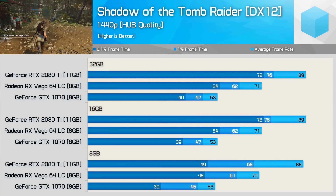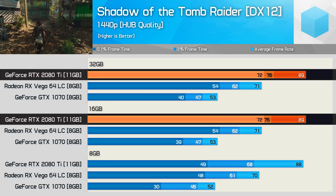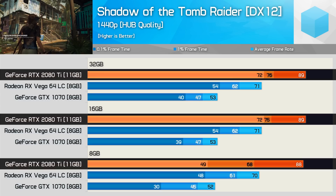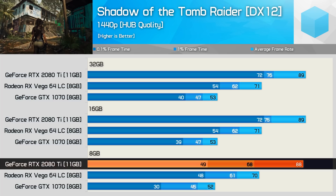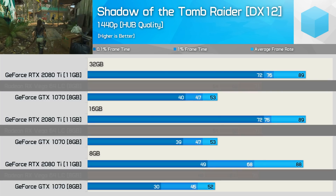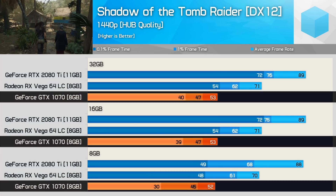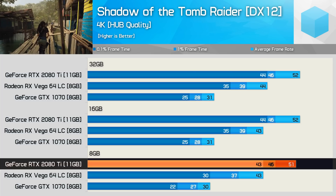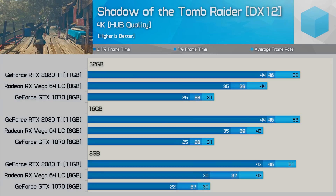Shadow of the Tomb Raider has very interesting results. The RTX 2080 Ti delivered the same results whether using 16 or 32GB, but with just 8GB the performance hit was massive. Though you wouldn't know it just from the average frame rate, the hit to frame time performance was substantial — at times the stuttering in-game was very noticeable — with up to a 32% drop in the 0.1% low. Vega 64 saw at most an 11% reduction, while the GTX 1070 was hit much more severely at 23%. At 4K, the RTX 2080 Ti doesn't suffer nearly as badly with 8GB, though Vega 64 and the GTX 1070 do see a reasonable drop-off in frame time performance.